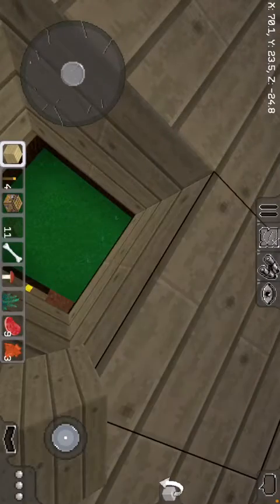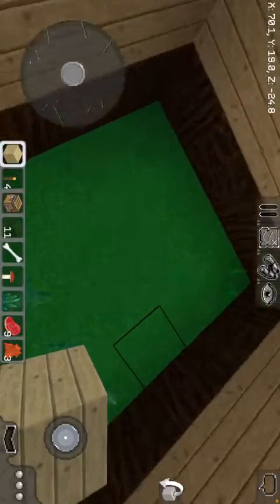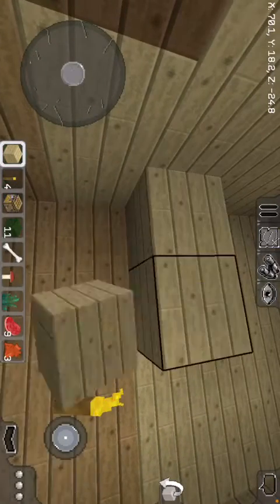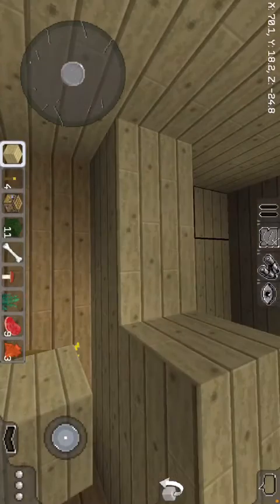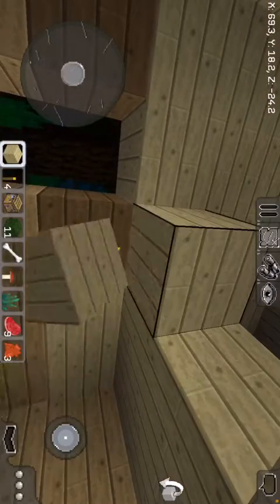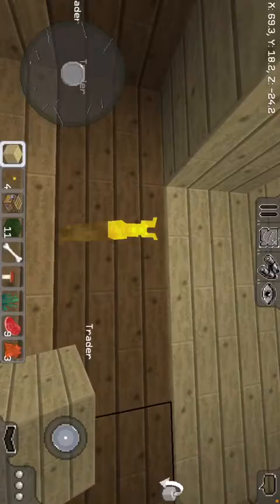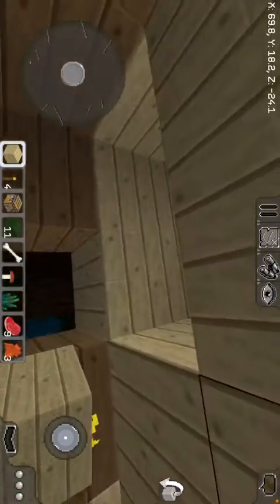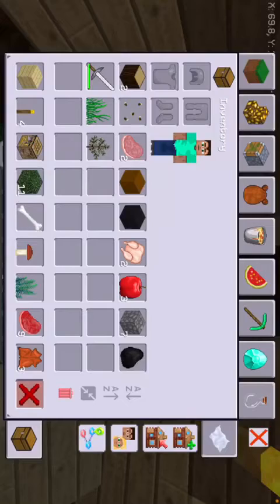Okay, now I have most of my house done. I'm gonna go ahead and put some blocks right here so I can start my upstairs later on. One right there, one right there, one right there, and one right here — yay! Now I need a door.